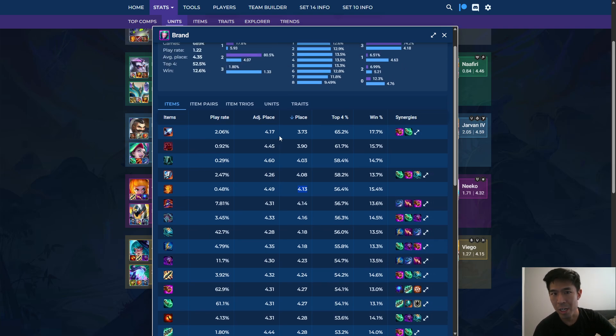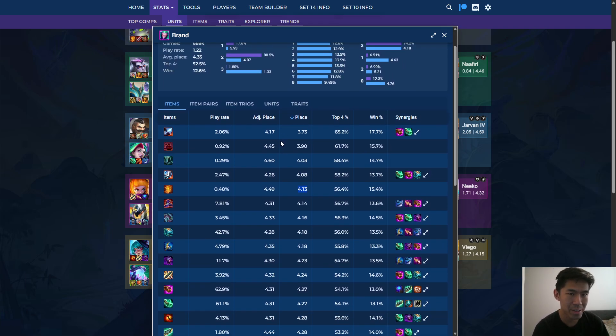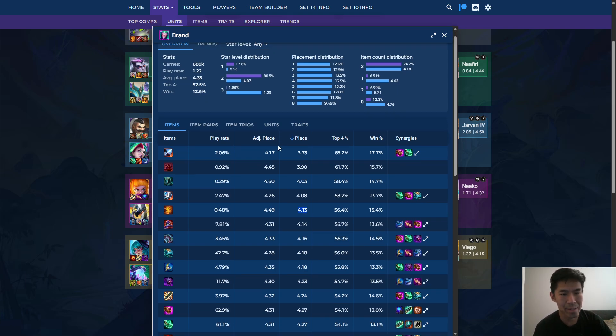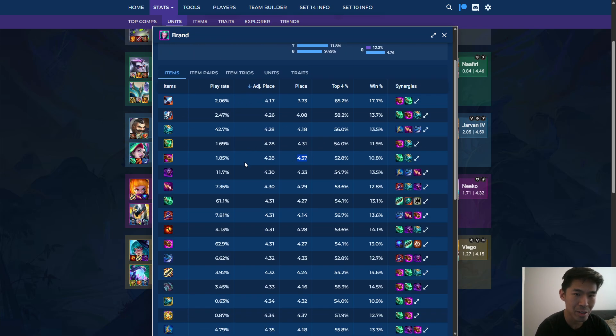So again, there are a lot of detailed filters you can use. I've made a lot of content throughout the sets on data — I'll probably do another video on more advanced data stuff for Set 14 — but just for basic data and what items are good, adjusted placement in tactics.tools is a great place to go. That's going to wrap it up for this video, and thanks for watching.